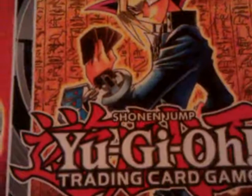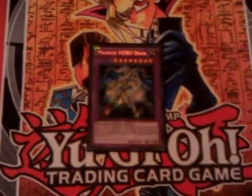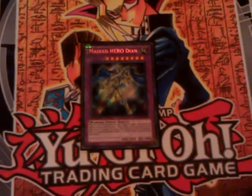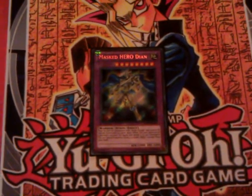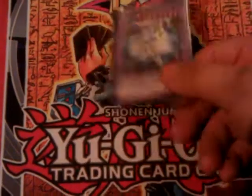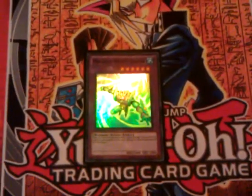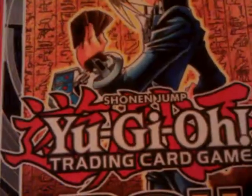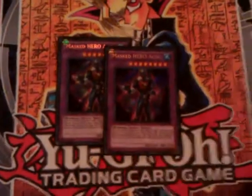Then two E-Hero The Shining. One Mask Hero Dian — just for Earth Mask Changes. It's really good when it kills a monster by battle and sends it to the graveyard, because you can special summon one level four or lower hero monster from your deck — basically search out whatever you want. And its stats are 2800/3000, really nice. One Mask Hero Vapor — it's indestructible by card effects, so changing your Water heroes into this to protect them is really important. And two Mask Hero Acid — because Harpie's Feather Duster plus Monster Reborn effect is really good.